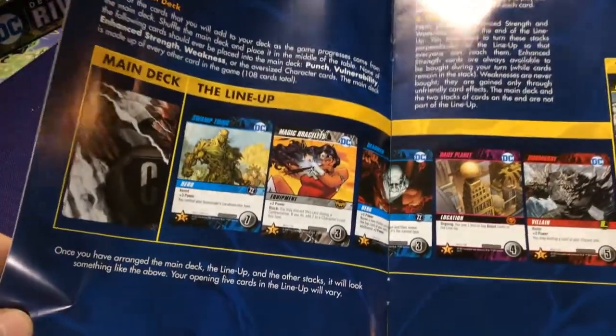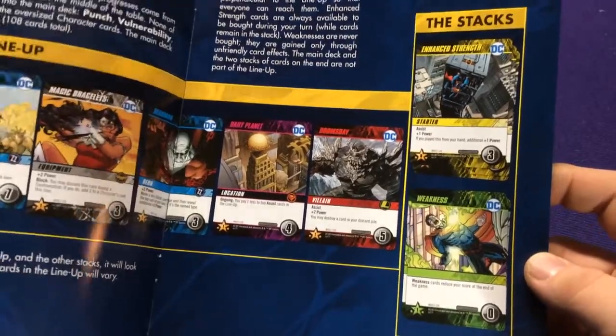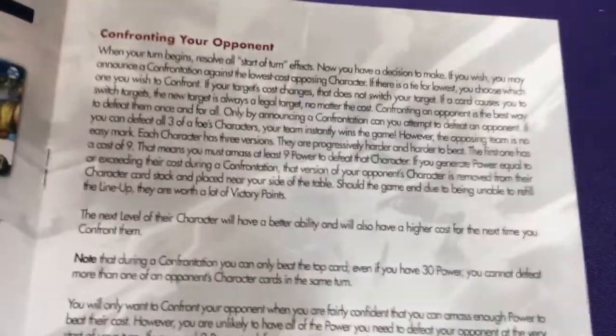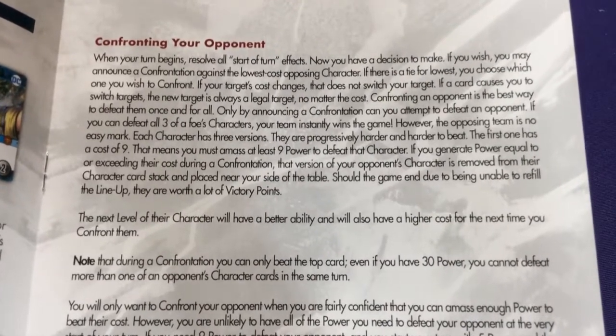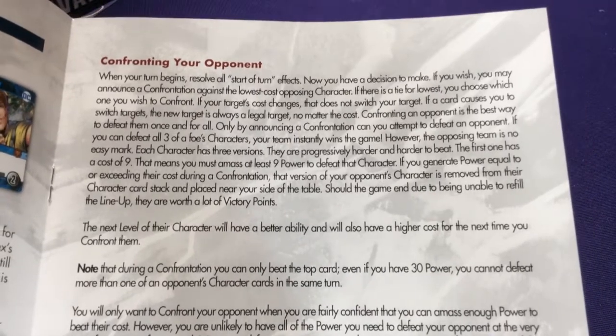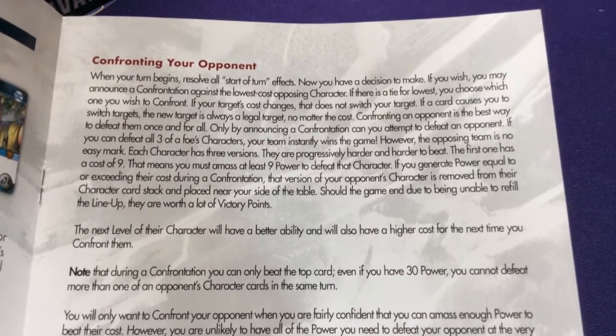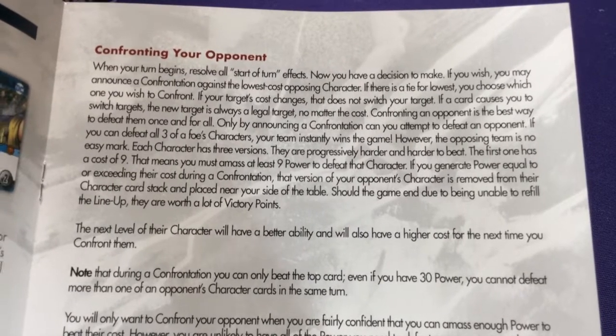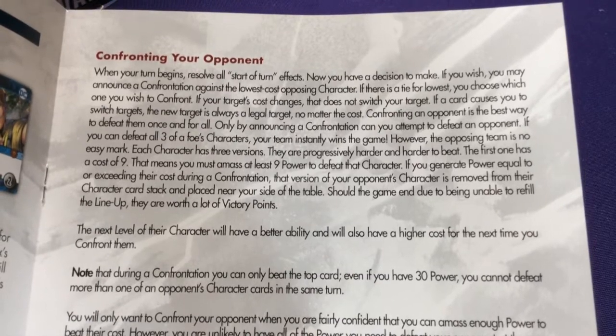Otherwise, you start with your punches and vulnerabilities like normal. We have a lineup just like in any other game. We have the weakness stack. Instead of kicks, we have enhanced strength — we'll look at that in a bit. Outside of that, the game plays basically the same: you play your cards, you purchase stuff. The big difference is confronting your opponent, which is called a confrontation — where this game gets its name — and during your turn you have the option of either doing all your stuff like normal, playing your cards, buying stuff, or you can announce that you're doing a confrontation against the opponent.